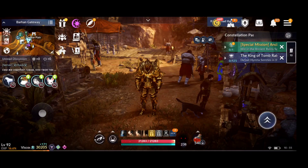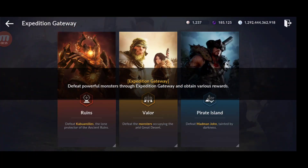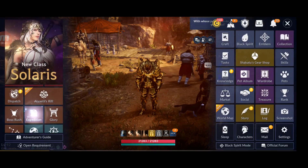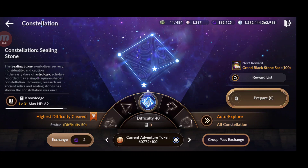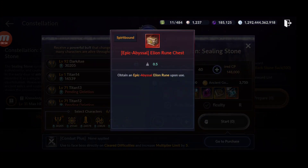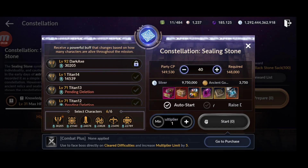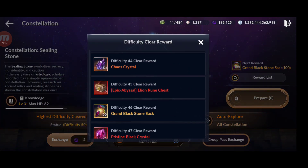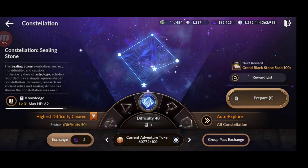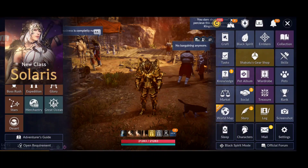Constellation farming is another solid silver source. When you farm constellations, you get faded star pieces — each one sells for 16.3 million. You get lots of them while farming, and you can sell them for silver. The runes and other rewards are also useful, making constellation farming well worth doing regularly.